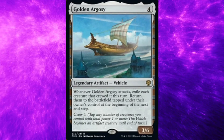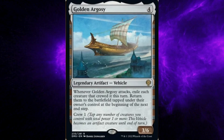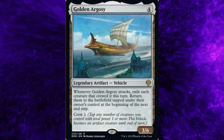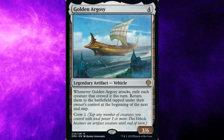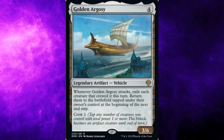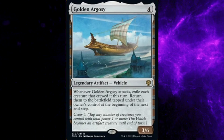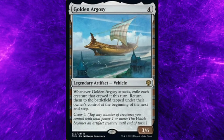Dominaria United set, card number 230: Golden Orgrassi. Costs four general mana. Type: Legendary Artifact Vehicle. Rarity: Rare. Ability: Whenever Golden Orgrassi attacks, each creature that crewed it this turn returns to the battlefield tapped under their owner's control at the beginning of the next end step. Crew one: Tap any number of creatures you control with a total power of one or more. This vehicle becomes an artifact creature until end of turn.